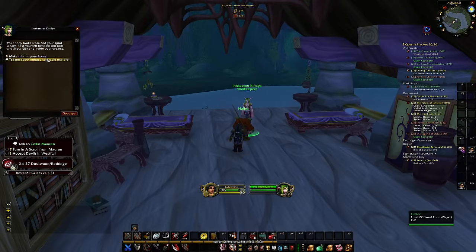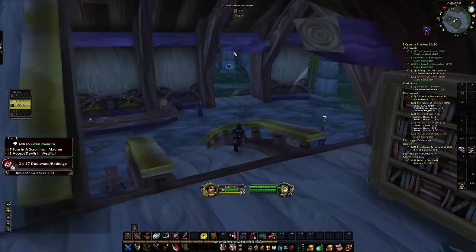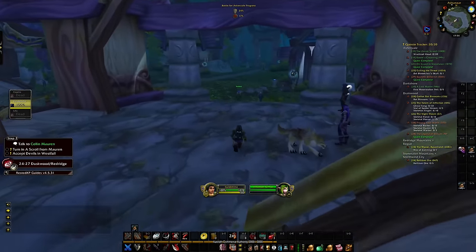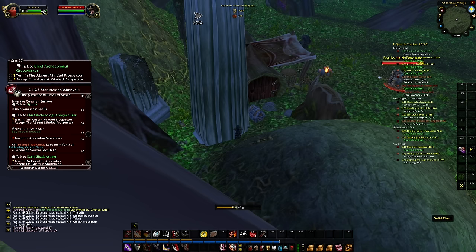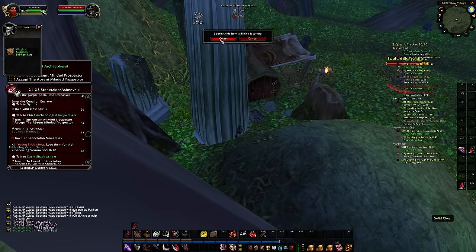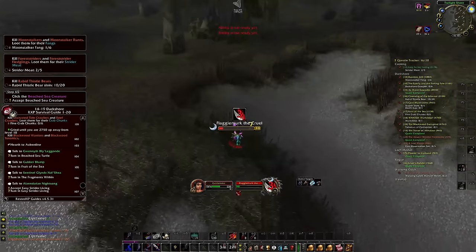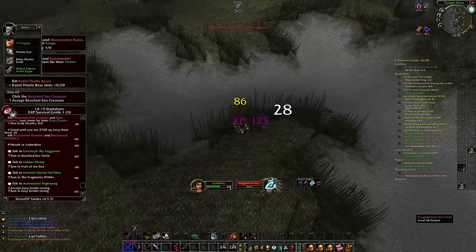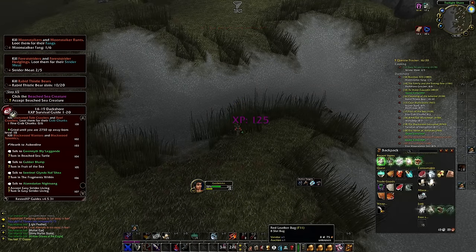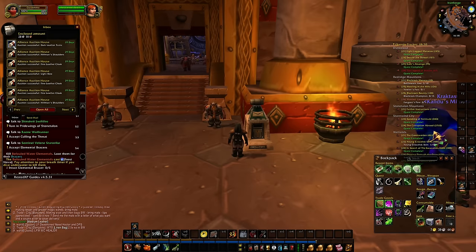I highly recommend changing your Hearthstone to Ashenvale so that when the fight is about to begin and you can't get summoned, you can be there immediately. I also like having my Hearthstone here because I can easily farm chests and get supply crates. Remember to always pay attention to any nearby rares — they have a high chance of dropping a green or even a blue item, and these can easily be sold on the Auction House.